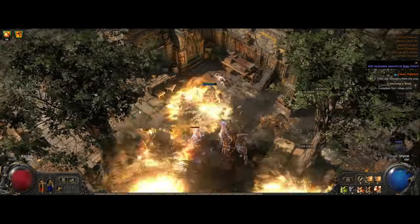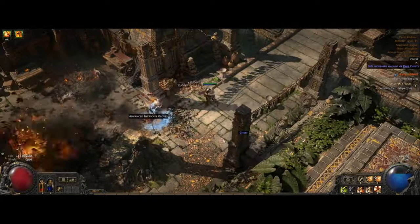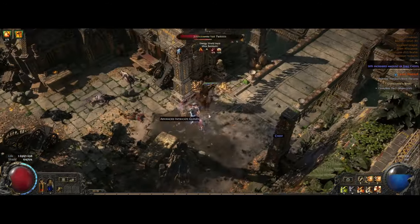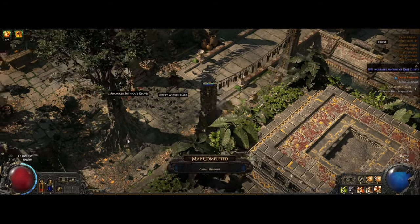Once you find it, you want to clear it out to be able to obtain it. Just be very careful so you don't end up dying — I'm just guessing here, but if you do, you will lose the hideout, just as you would lose a normal map on the atlas if you die in one. Once it's cleared out, you can take your portal home.